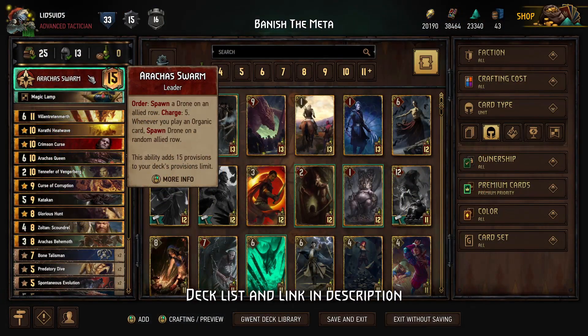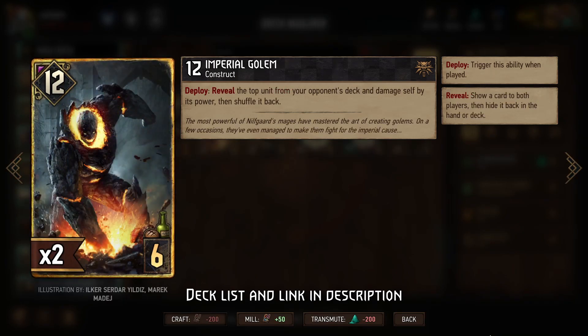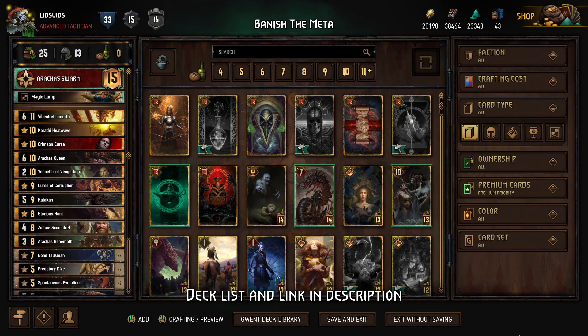The Banished Seasonal Event has a very established meta, so today we'll be using a Monster's Arraka Swarm counter-meta deck. That meta is to use Nilfgaard to play Tibor, which is just a pure 13 points since there's no cards in your opponent's deck, and Imperial Golem, which is 12 points with no downside. This deck focuses on lots of toll removal, then spawns in lots of units rather than having one or two really big units to avoid the toll punish that many people run in this event.